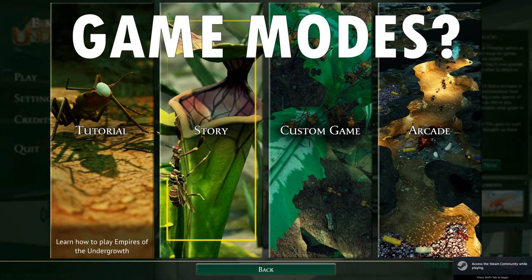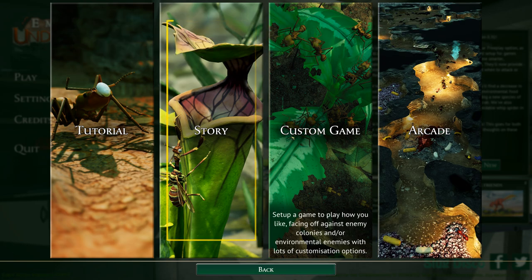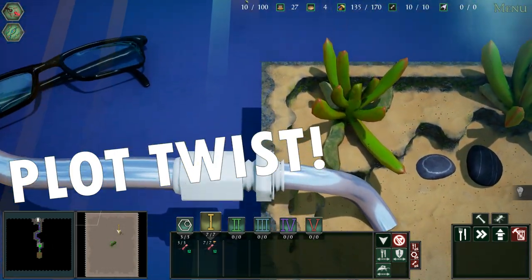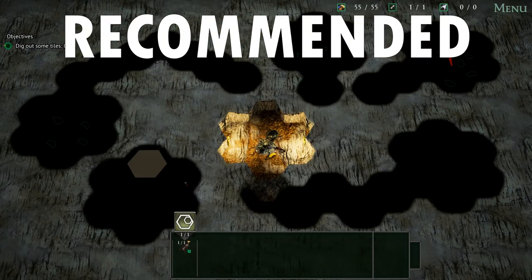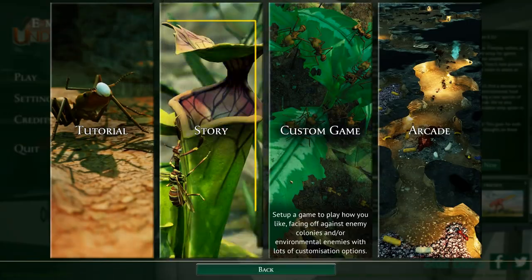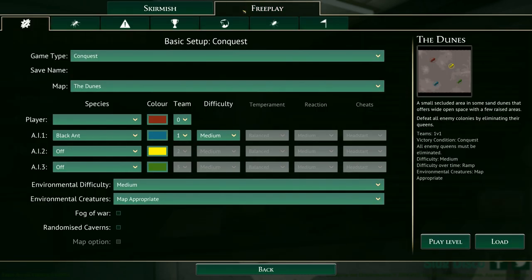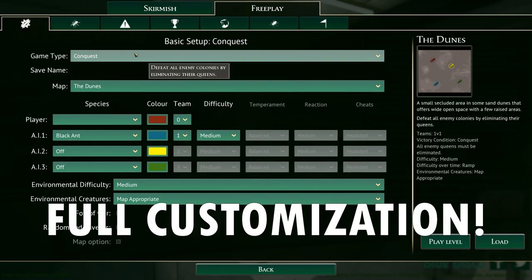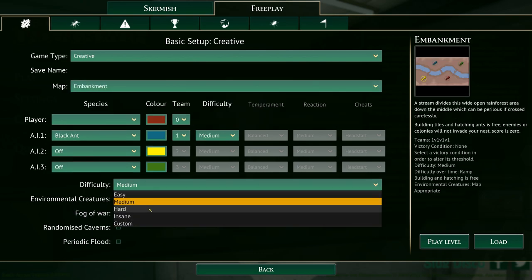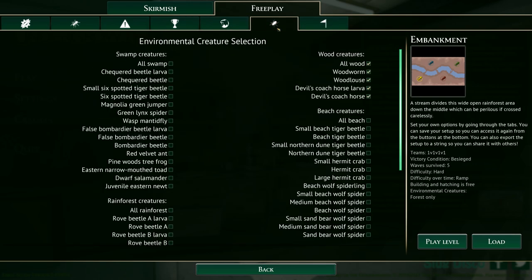When it comes to playable modes, Empires of the Undergrowth does not disappoint. You have the narrative-driven campaign mode with a very interesting twist on a lab experiment in progress, before which I would recommend playing the excellent tutorial. Then there is the classic RTS skirmish mode with maps and AI enemies to choose from, which also introduces a free play mode where you can customize a game match down to every single detail - be it map type, environmental factors, special creatures, victory conditions and dozens of other settings.